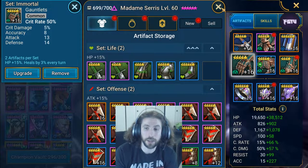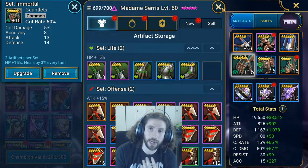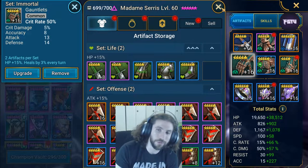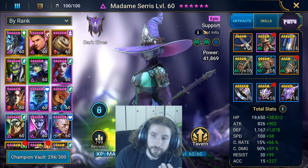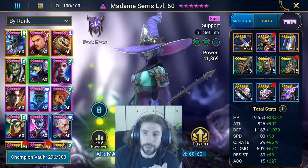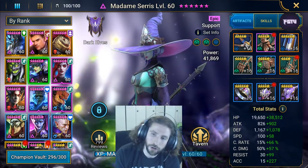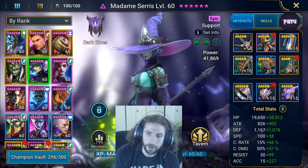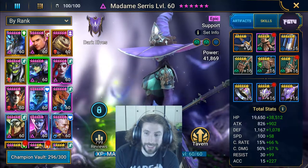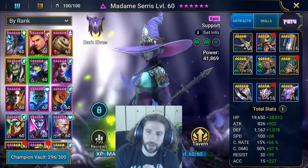We also put one set bonus of Accuracy because I wanted her accuracy to be really high for her skills to do the attack down, defense down, and removal of buffs that the enemy has. Our current build is essentially those types of set items. Accuracy was a huge priority, as was HP and defense, and then crit and crit damage followed suit.